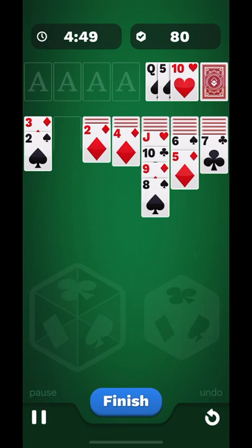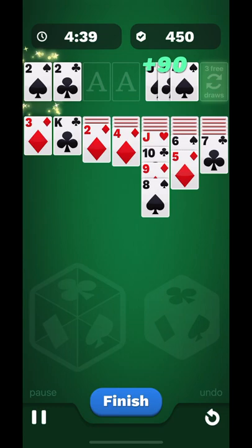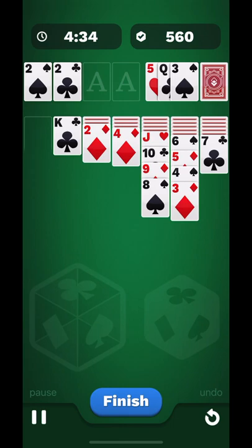This plays exactly like traditional Klondike Solitaire. You build piles from kings to twos, alternating colors. You tap on aces to start piles, and ultimately you want the piles in the upper left corner to go from aces all the way up to kings.